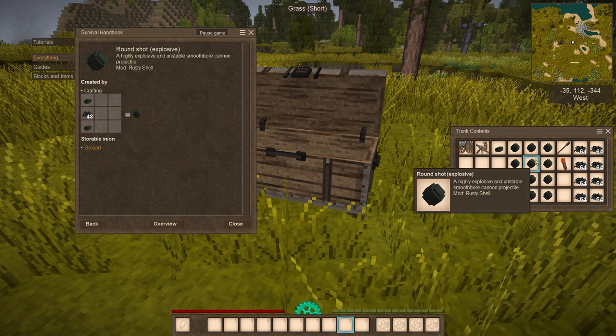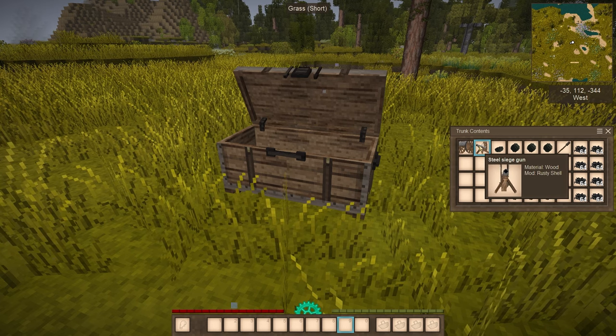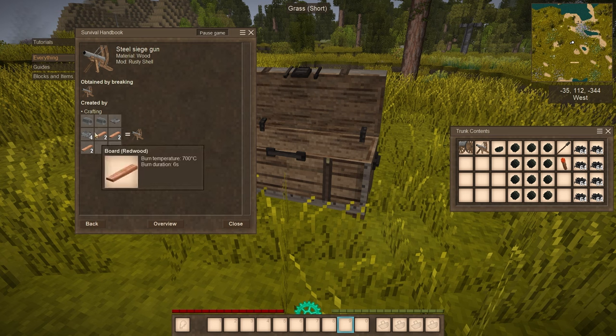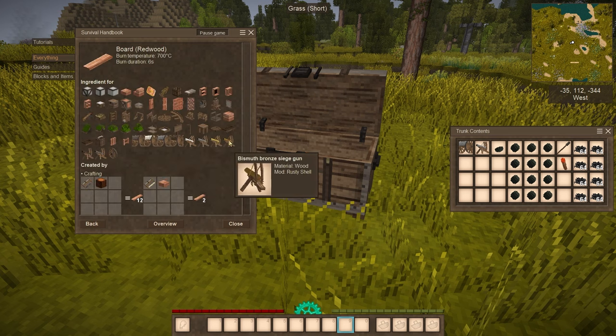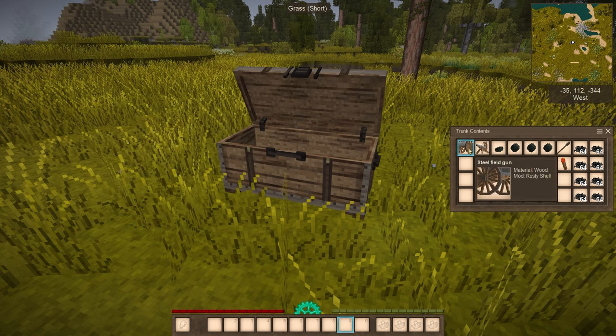We have two types of cannons with different recipes. First we have the siege gun. You can start crafting from tin bronze, black bronze, up to iron and steel. All you need is a metal plate and four inch strips — the exact material depends on what you choose. If you're using steel, you'll need a steel plate and four steel strips. If using bronze, you'll need a bronze plate and six of the corresponding material.